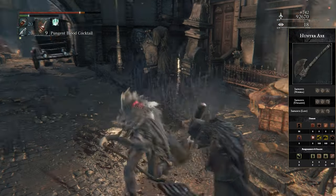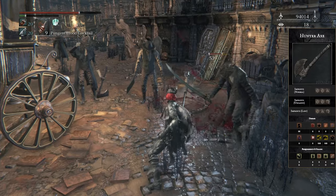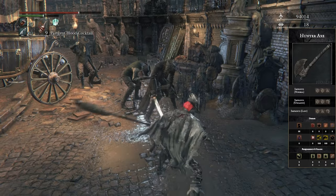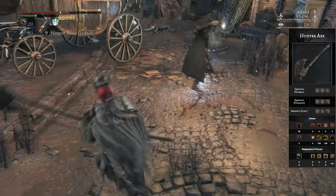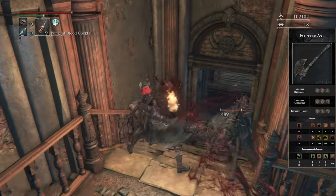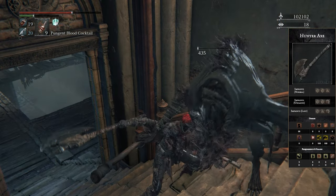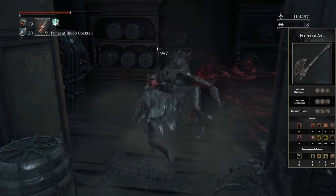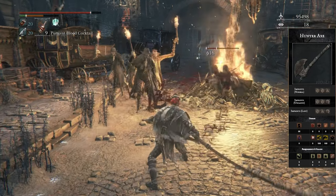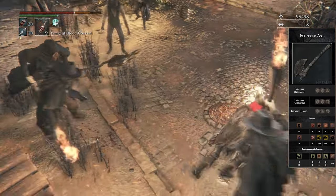Number 5, we have the Hunter Axe. This thing is just a reliable workhorse that's amazing at everything. You can pick it up right at the beginning and it can carry you from start to finish with little to no issues. The untransformed version has very fast attacks, nice horizontal swipes, a pretty quick charged heavy, and incredibly high rally potential — meaning trading out is actually pretty easy. Its transformed version is incredible: you get extremely good range and an amazing moveset with access to horizontal, vertical, and poking attacks.